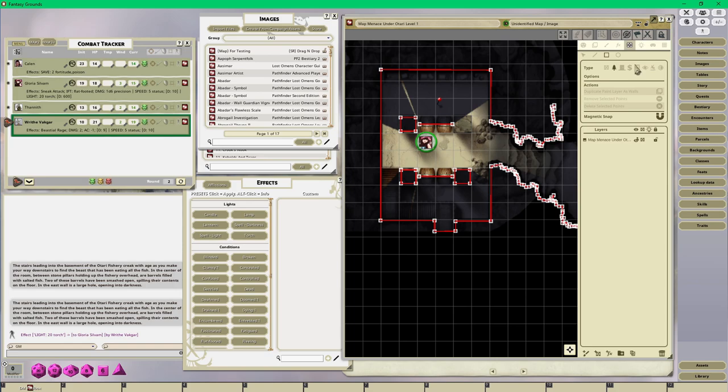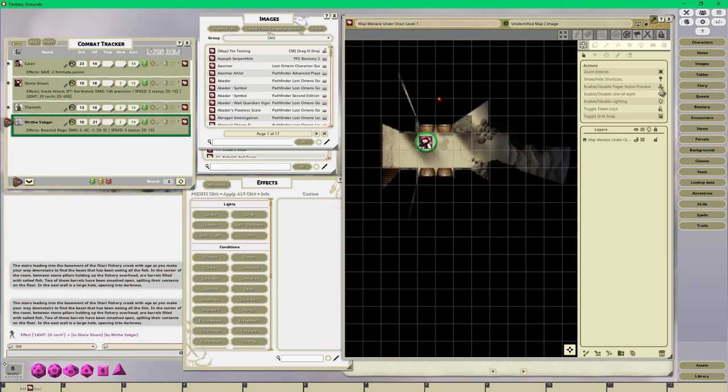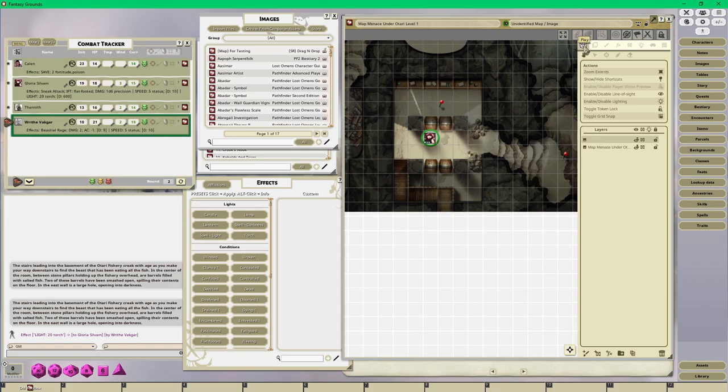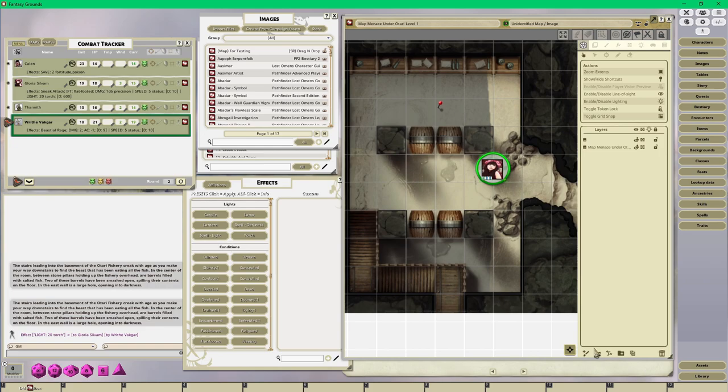Back on the draw/wall tool - let's turn off line of sight then re-enable it so we can see the player perspective. Doing the rectangle again. Going back into play mode - I can move the token around without being blocked by anything. I think that fixed it. Everything looks perfect now. It was just something on that layer.